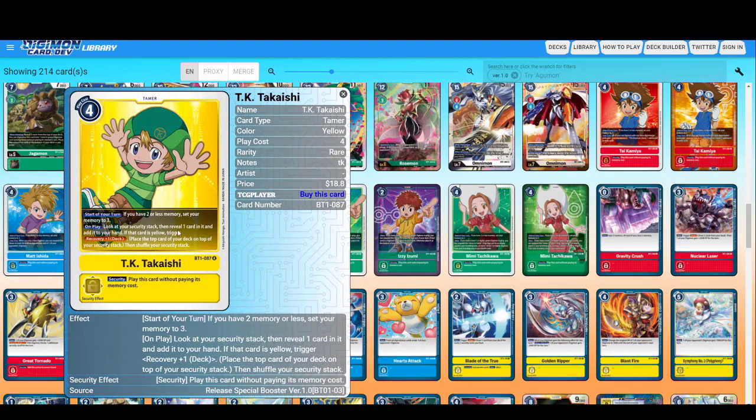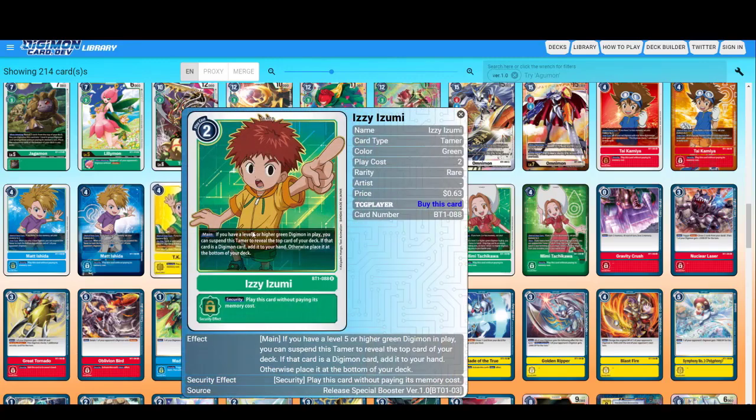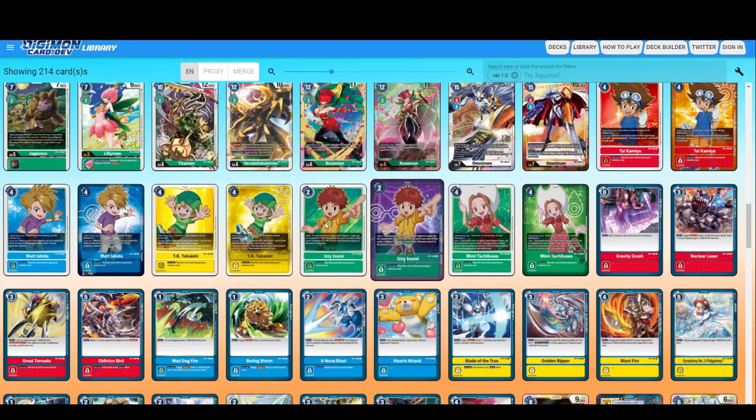Look at your security stack, then reveal one card in it and add it to your hand — if that card is yellow, trigger recovery plus one. So you take one of your security cards; it's basically taking a strong option card to defend yourself. Izzy — if you have a level five or higher green Digimon in play, you can suspend this Tamer to reveal the top card of your deck; if that card is a Digimon card, add it to your hand, otherwise place it at the bottom. Not too bad for Izzy, but I personally prefer the effect of setting your memory to three.